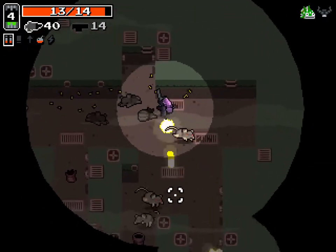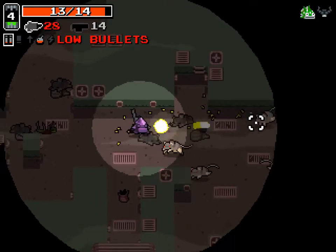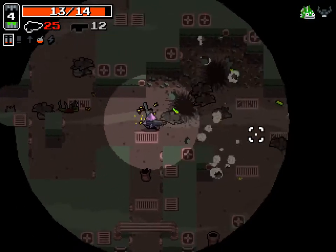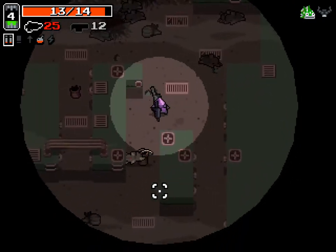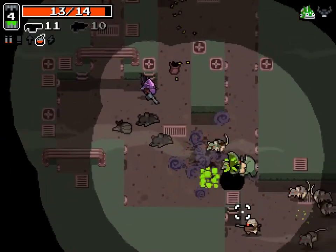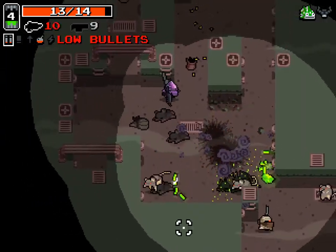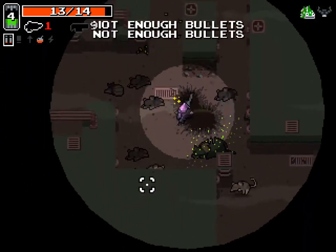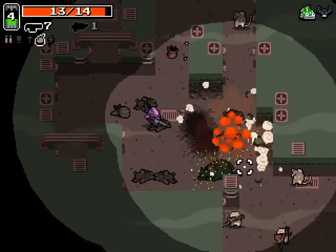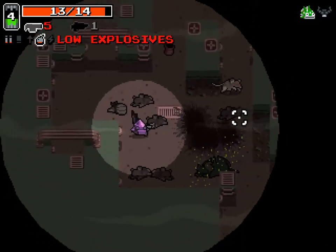The downside of the sewers is these little rat dudes — they don't drop anything, so you can find yourself in an ammo-short situation. Those guys vomit rats and they are pains in the ass. We're out of bullets, so we're relying on grenades right now.